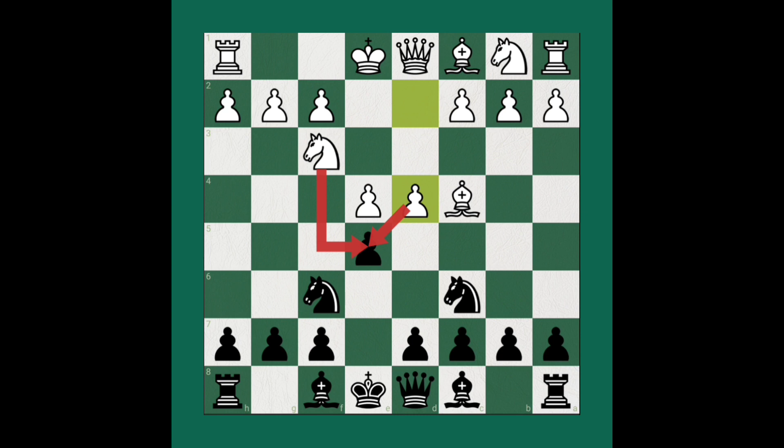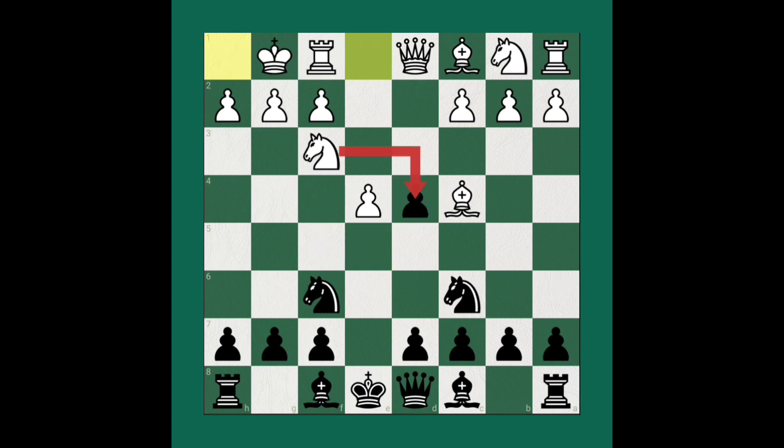Pawn d4 is the Scotch Gambit variation that comes into this trap. Black takes the pawn, then White will castle. After that, Black takes one more pawn — Knight takes pawn on e4. Then Knight to c3: White wants to open up the d-file because he wants to checkmate on f7.